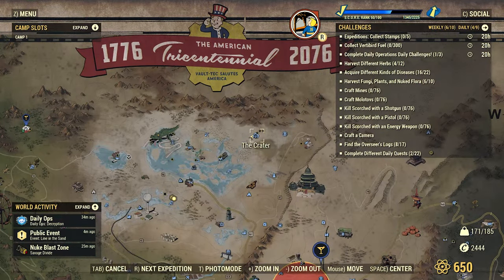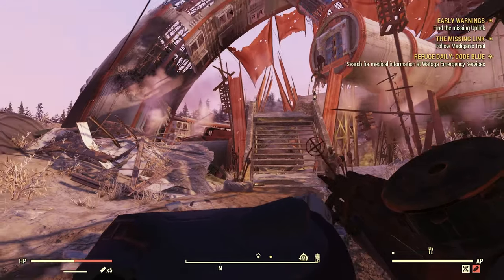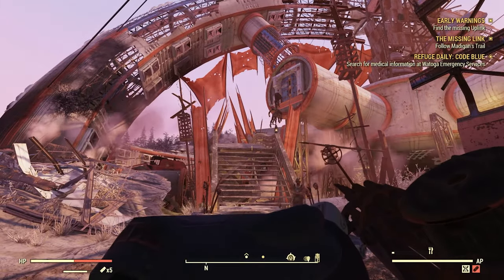The next place you're going to head is the Crater. Vault 76 is right here — the Crater is the home of the raiders, and it's very hard to get this place wrong.